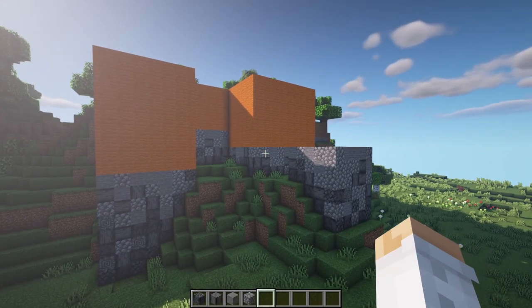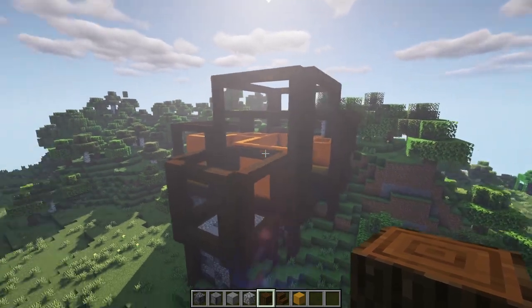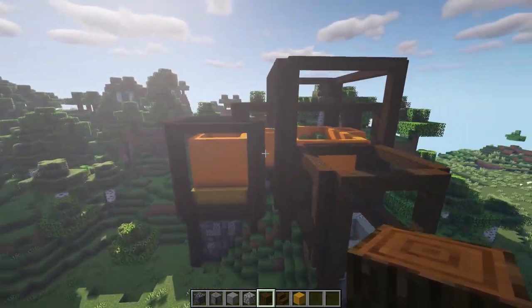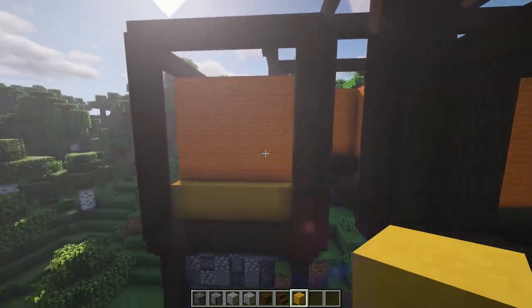Now that I've filled in some of the wall volumes it's a bit hard to see, but you can see the shape of the main building coming together a little better. Then I just filled in the yellow terracotta to finish off the walls.